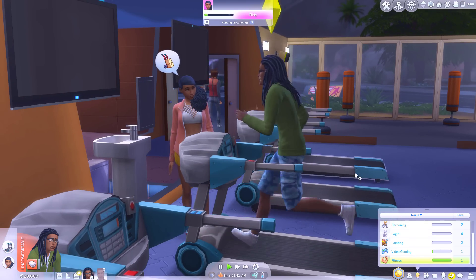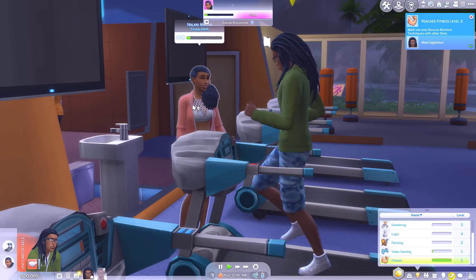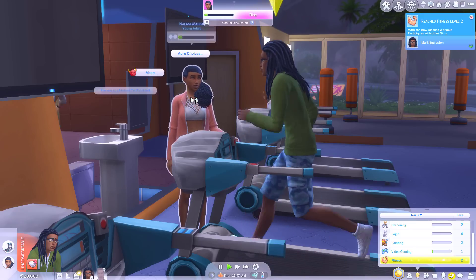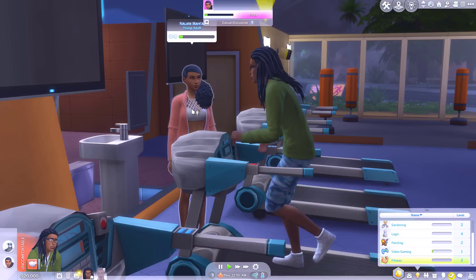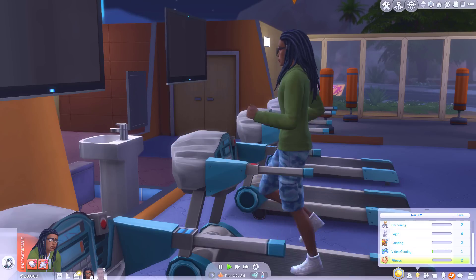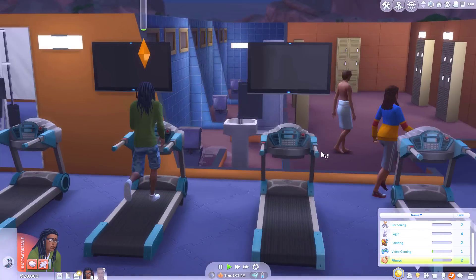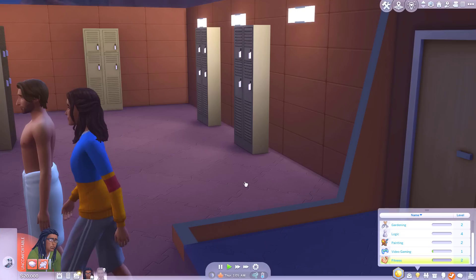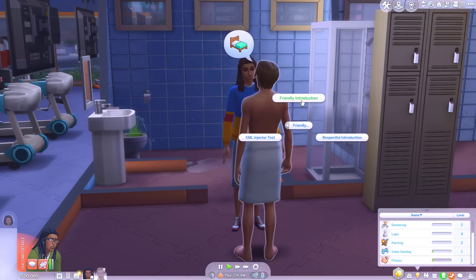Mark's getting fatigued from working out so much — that might be a roadblock for building this skill. We might get a bit tired every now and again. Level two! We can now discuss workout techniques with other sims — a perfect social interaction. I can also encourage Naylani to work out. Let's discuss fitness techniques. Okay, take a break from the treadmill — it's 1am and everyone's going home. Let's embrace the change and try out this new interaction.